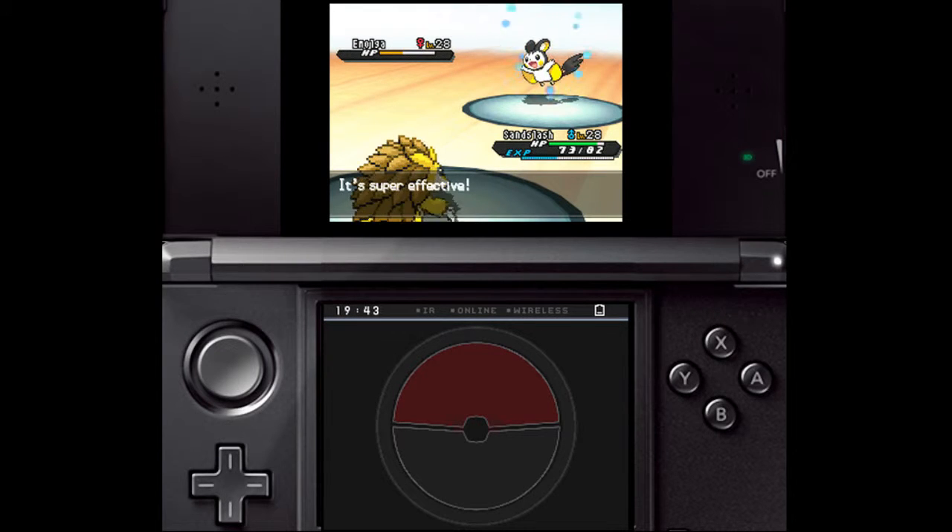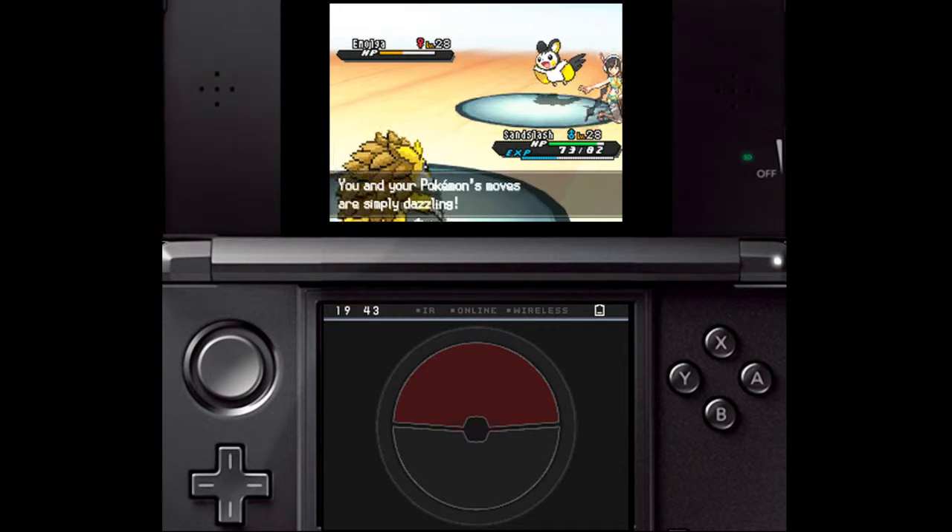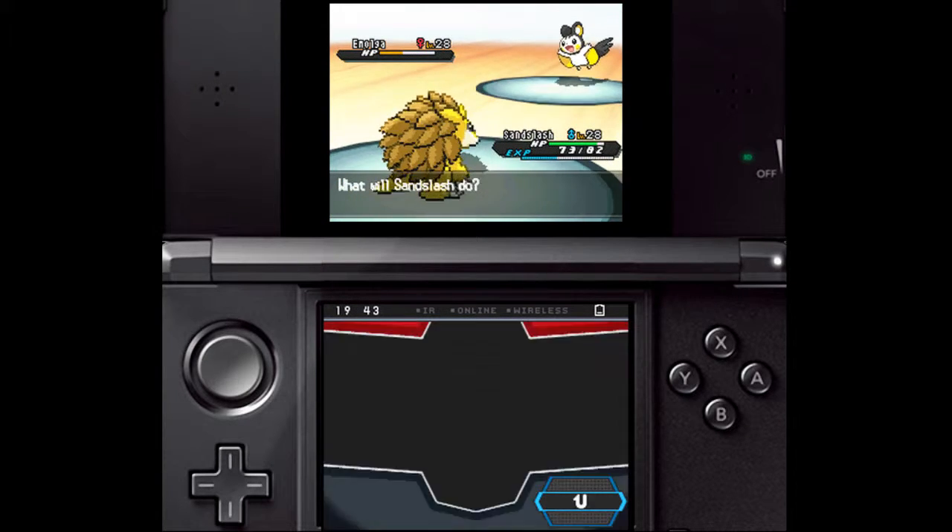In particular, if you have the Rock Tomb TM from Relic Castle, you can use that to make short work of Emolga. Rock-types themselves will also be good.